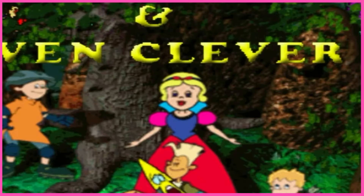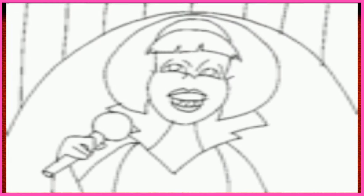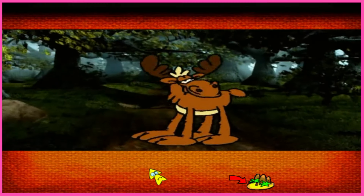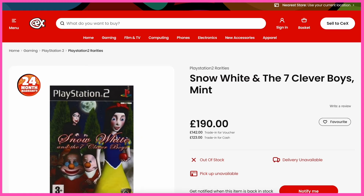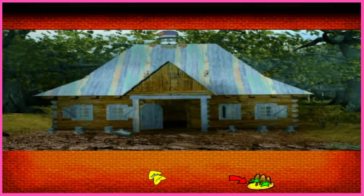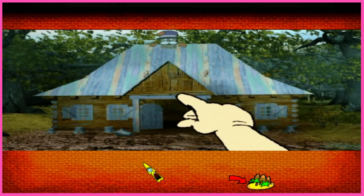Snow White and the Seven Clever Boys. This mix of awful animation, next-to-non-existent gameplay, and just general stank-ass awfulness is worth £190.